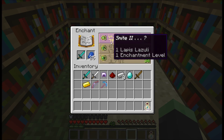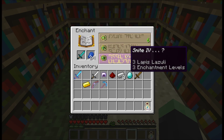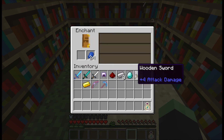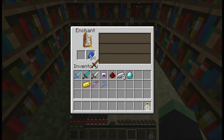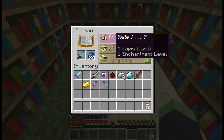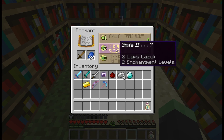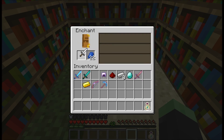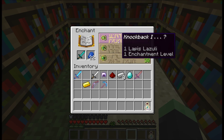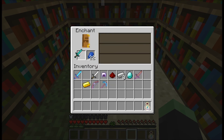If you enchant one of the diamond swords — got Smite 2 on that one — the other one will change. Now it's Smite 1, Smite 1, Smite 4 on the remaining items. This one shows Smite 1, Smite 2, Smite 4, and this one also Smite 1, Smite 2, Smite 4. After enchanting the iron sword with Smite 2, the diamond sword and iron sword options shift again — Knockback 1, Smite 3, Smite 2, versus Knockback 1, Smite 2, Smite 2. So Smite 3 versus Smite 2. It seems there are connections between the enchanting options across different items.